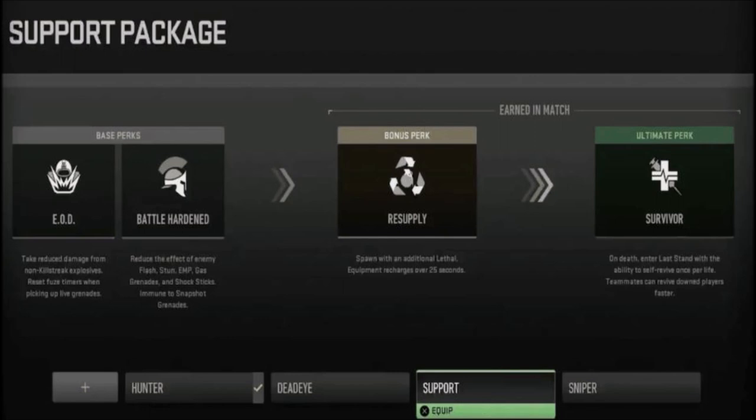You can see the options they showed us — there are different ways you can build your class. They mentioned hunter, deadeye, support, and sniper packages. They gave us the example of support, which has EOD and Battle Hardened as your base perks — those are the two perks you'd go into the game with. As time goes on and the better you play, you'd unlock the bonus perk Resupply and then the ultimate perk Survivor.